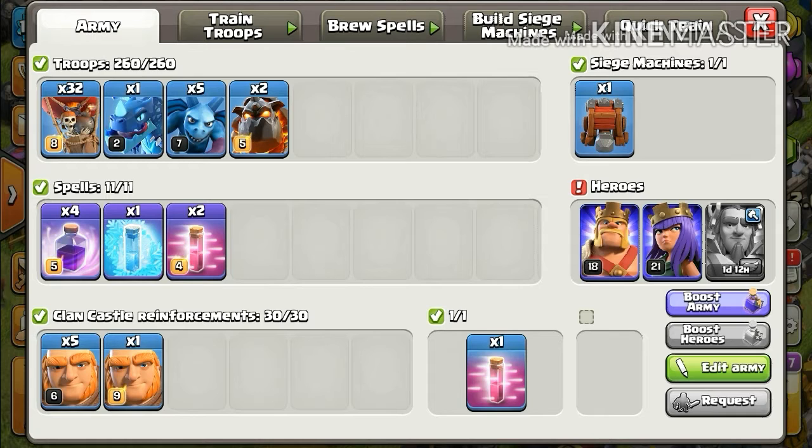Your spells have to be maxed up for the best result. First upgrade your balloons, then your lava hounds, then your dragons and minions. That is the troop composition. Now I will show you the demonstration of how to deploy these troops and where to put your spells. I'll be showing you replays instead of a live attack so we don't miss anything.